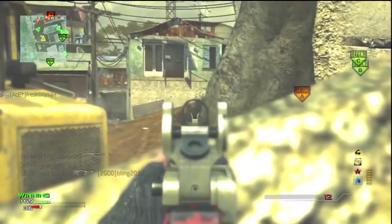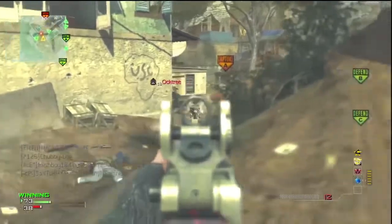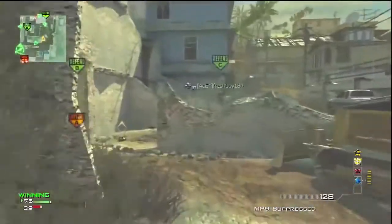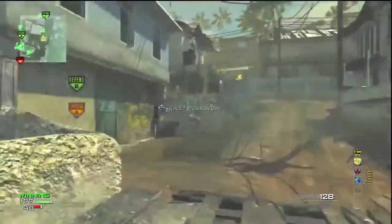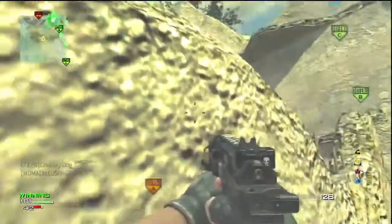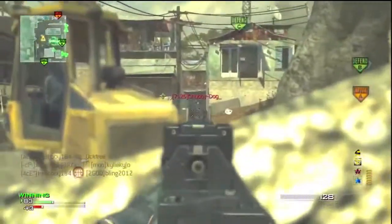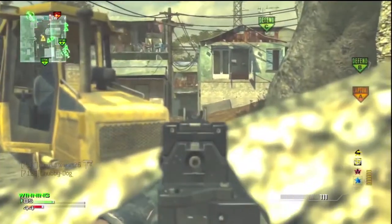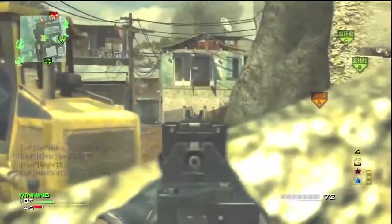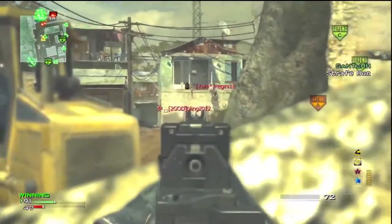A lot of ways people will try to get you out of this spot: spamming flashes, stuns, C4s, or grenades. I recommend running Specialist because you become like a one-man army — a machine — and it's extremely hard to kill someone on the Specialist bonus, which you'll have when going for your MOAB. Blast Shield Pro is also really helpful against the constant stuns and flashes, and while it's not as good as Flak Jacket from Black Ops, it still helps a lot.